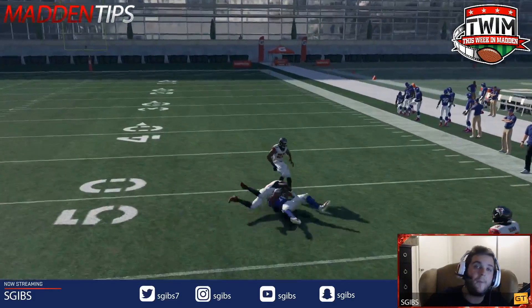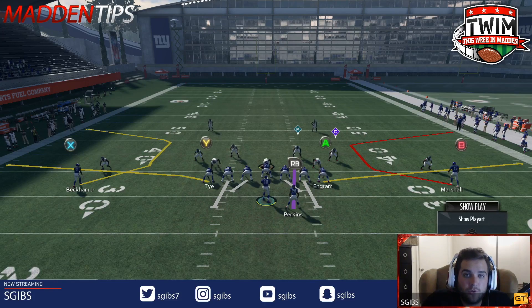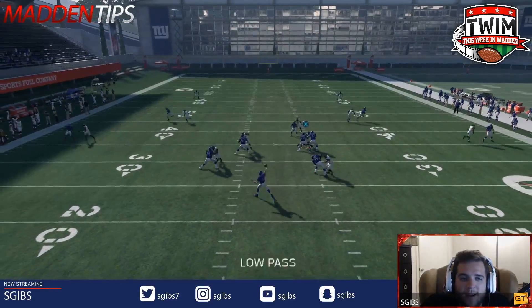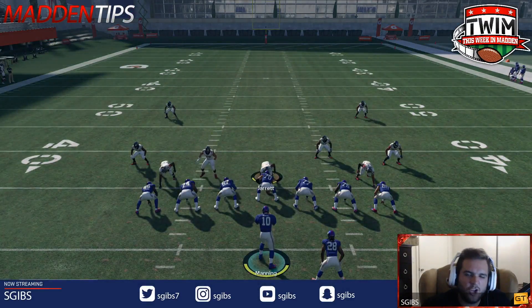That's going to do it for this video, guys — how to beat man-to-man coverage in this year's game. Don't forget to subscribe to the channel and leave a comment below if you're having success with these down-and-away pass leads. Hold that left bumper when the receiver breaks to the sideline, deliver that possession catch for the easy first down. You'll be beating man-to-man coverage all year long.